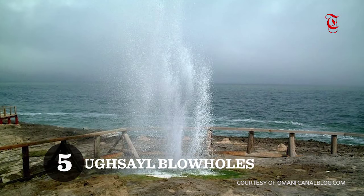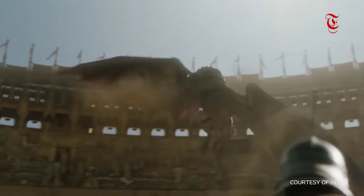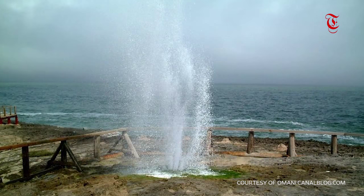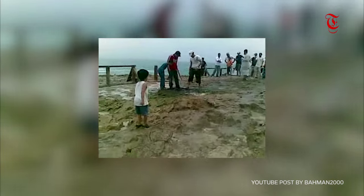Number 5: Mugsail blowholes. Now, you won't really find blowholes in the show, but you won't find dragons in real life either. But the Mugsail blowholes on the beach of Zalala could possibly be the closest encounter you're gonna have of what a breathing dragon would sound like. Don't believe us? Take a look at this YouTube video.